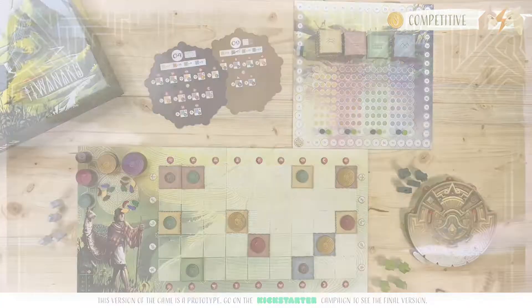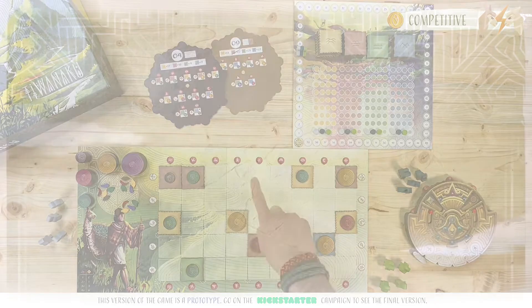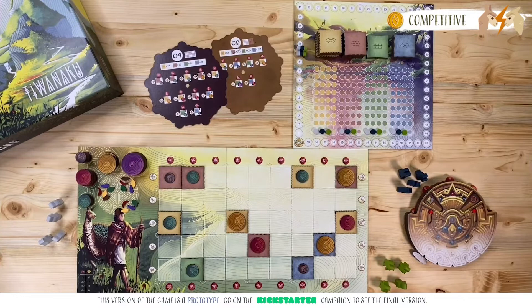Let's go through the setup we've already done for a 3-player game. You will place both boards in the middle of the table. Each player will get a number of Quechua meeples that depends on the number of players. In a 2-player game, you each get 5 meeples. In a 3-player game, you each get 4 meeples, and in a 4-player game, you each get 3 Quechua meeples.